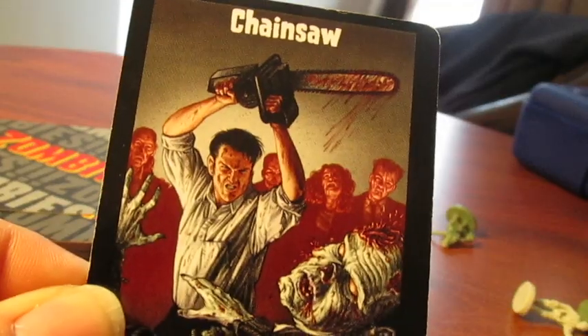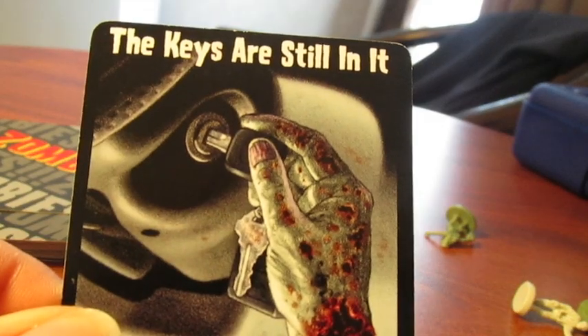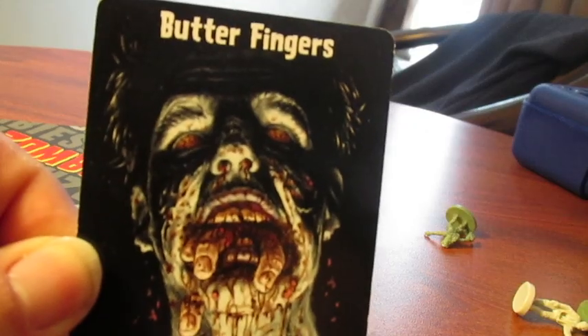Each turn you'll get a chance to move around the revealed parts of the city and battle with zombies using dice to see if you kill the zombies or if they kill you. Luckily you've got hearts and bullets to give you extra die rolls. You're also given action cards which can either help you or hurt your friends — they could be weapons like this chainsaw, movement bonuses, or ways to sabotage your friends.